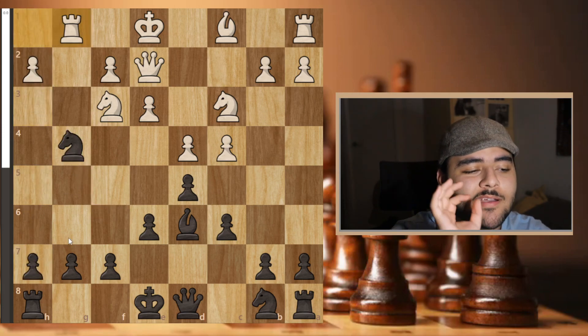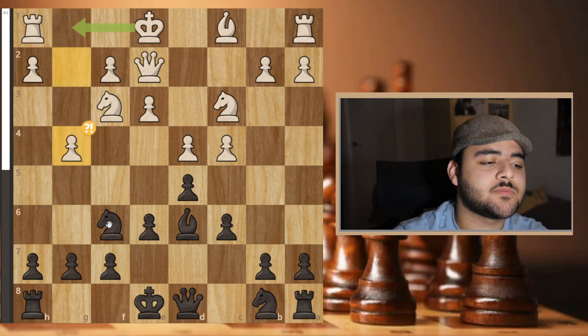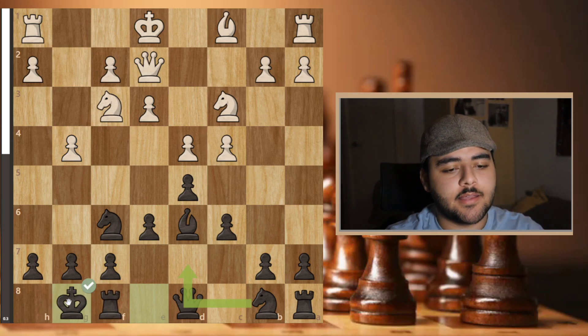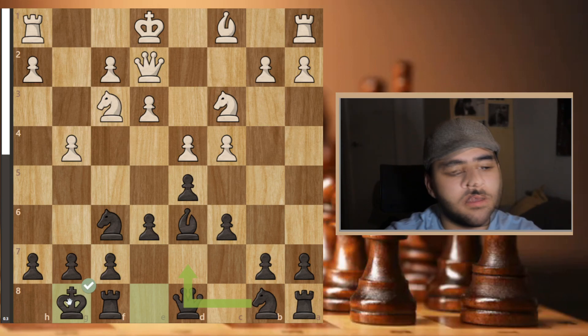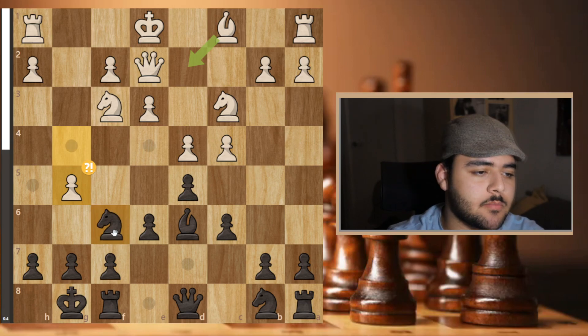I decided not to go for all that. I spent around 17 minutes to find the best move, which is castling. I castled naturally and thought: let's see how it goes — if you go on the attack I'll call the bluff. He played g5, and here came a critical moment.